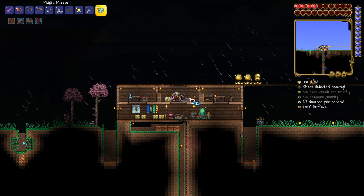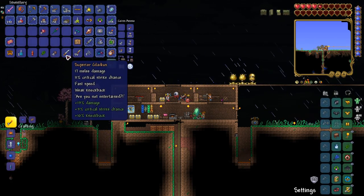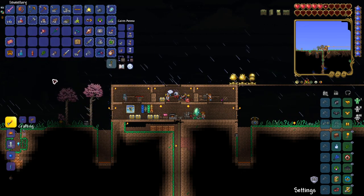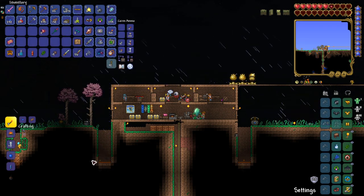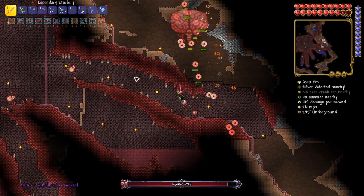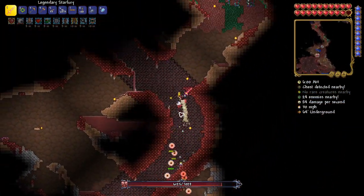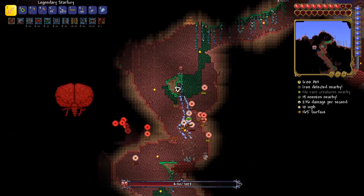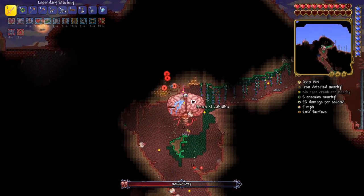I didn't think I needed to wait any longer — it's time to challenge the brain of Cthulhu. For some reason I thought the brain was gonna be a walk in the park, so I didn't even make an arena and went straight for the Crimson Heart. The brain of Cthulhu awoke, and I didn't want to fight it underground, so I tried to make my way to the top as fast as I could. But the brain blocked my path several times.